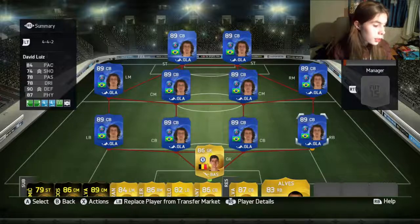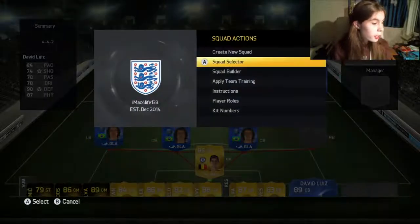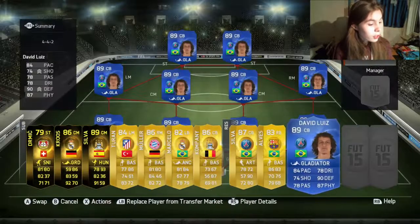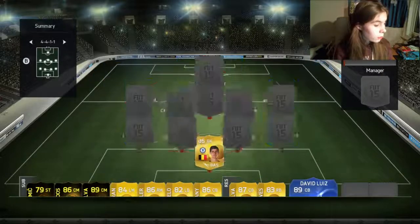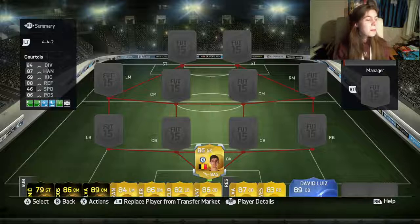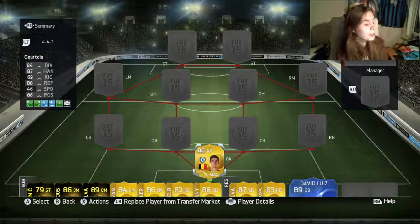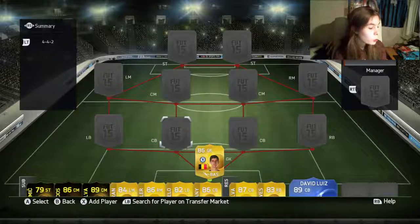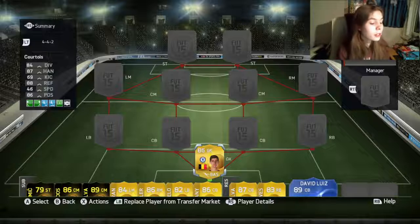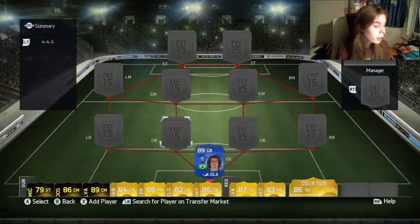To do it, you take David Louise, put him on the bench, click Y, then go into instructions, then press B — and then you've got another David Louise. As you saw, if you click anything they will disappear, so don't try and swap them out for anything.